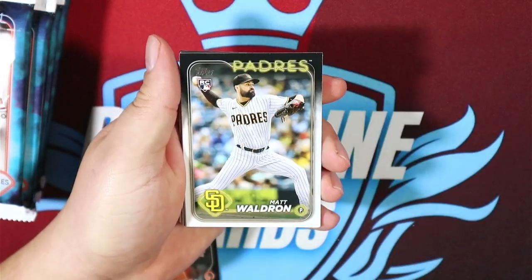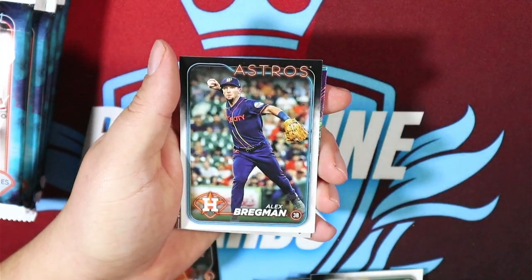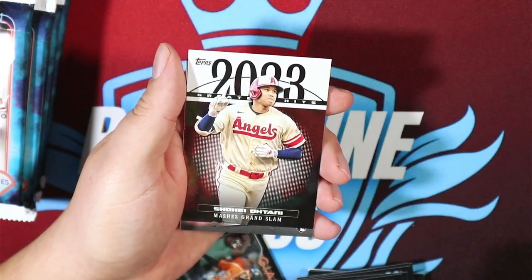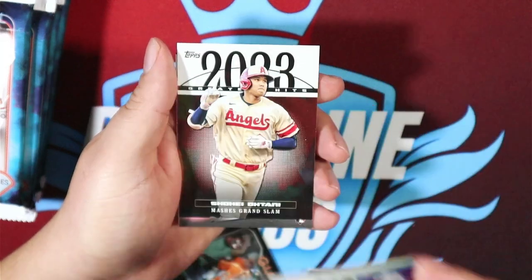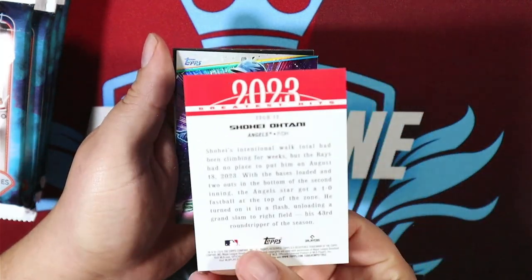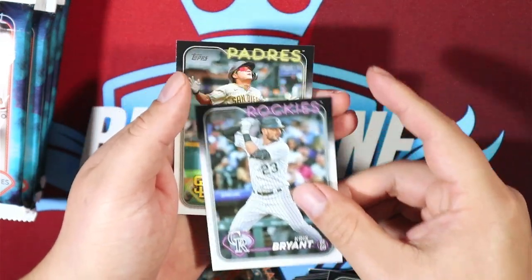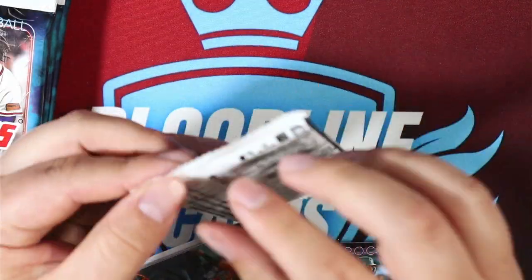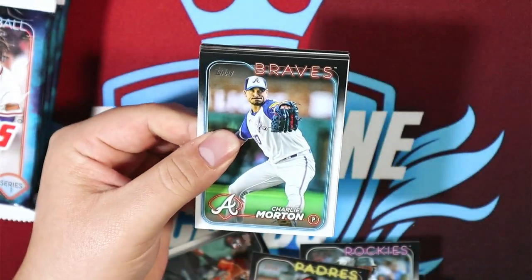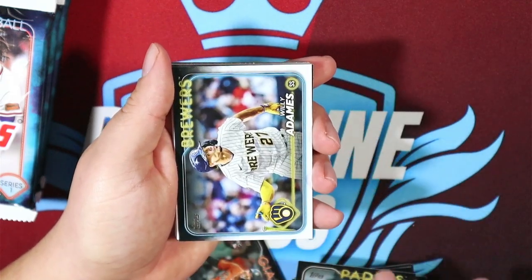Tony Gonsolin. Jonah Heim. I set aside all the Rangers because I'm a Rangers fan and they won the World Series. Alex Bregman. That's thicker — oh, that's the Chrome version of the card. Shohei Ohtani — I'm going to miss him as an Angel. With the Dodgers now. I like Otani, I like Freddie Freeman, so maybe I should root for the Dodgers a little bit in the NL side, but I really don't want to. There are two teams I really don't like — the Dodgers and the Yankees. Just about anyone else I can learn to like.